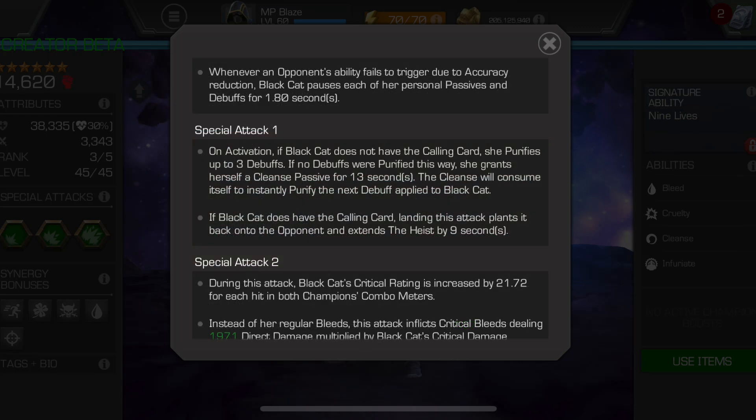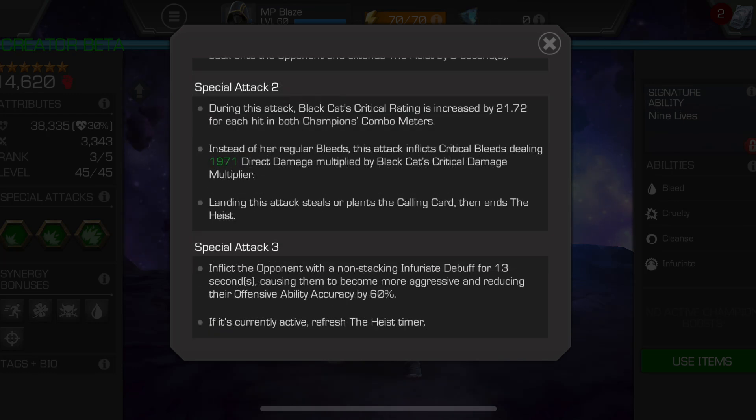Her Special 1 can shrug debuffs if any are present; if not, there's a cleanse that increases the Heist timer so you have time to build back up to Special 2 if you needed to clear pesky debuffs first. For Special 2, her critical rating goes up for each hit on both champions' combo meters, and she places critical bleeds rather than regular bleeds. Special 3 has an Infuriate debuff which reduces offensive ability accuracy by 60% — not as easily available as Hercules, but notable for fights like Spider-Man 2099 in AQ where shutting down mercy or ruptures matters.